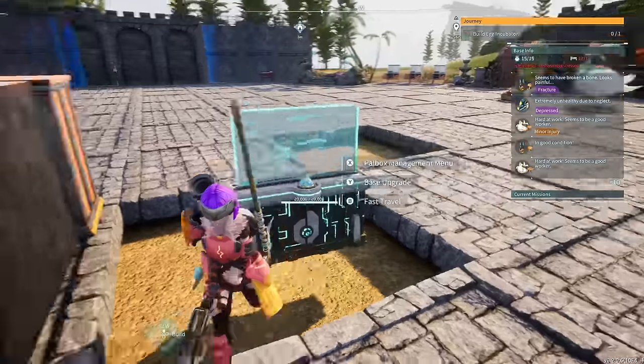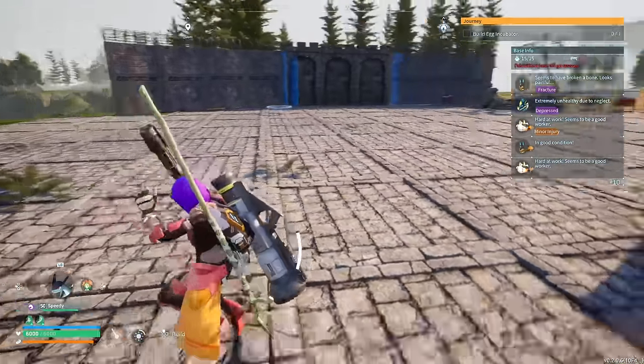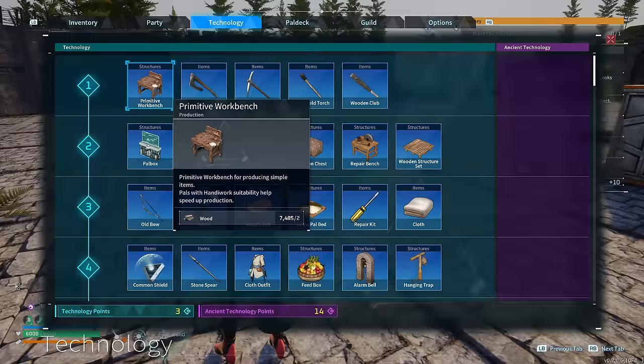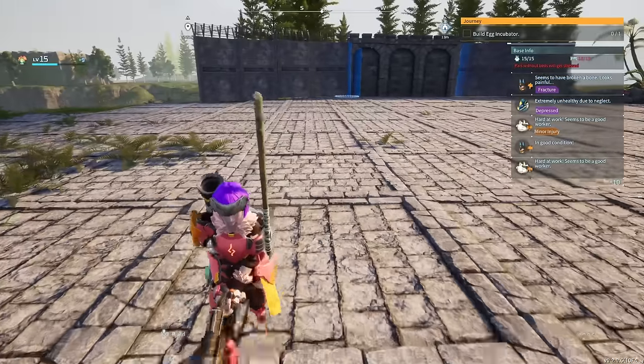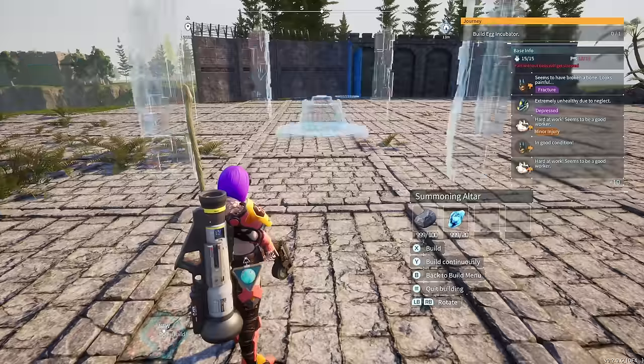Once the summoning altar has been built inside your base, my recommendation before you do anything else is make sure you have pals that are pretty strong to fight the boss - that's going to be extremely important. In order to build the summoning altar, you're going to need 100 stone and 20 paladin fragments, so make sure you have those ready to go.